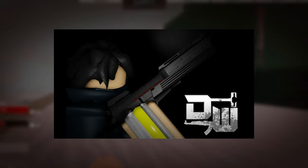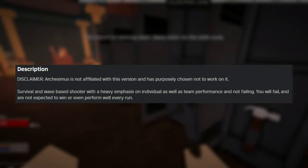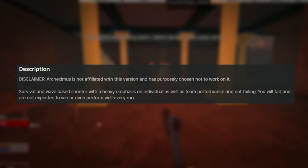Our next game is called Decaying Winter, a game developed by Robux for beating 227. To summarize, it is a survival wave-based shooter with a heavy emphasis on individual as well as team performance.